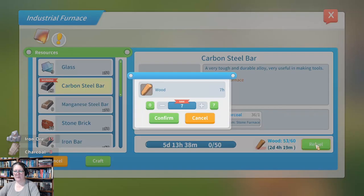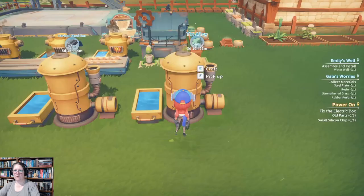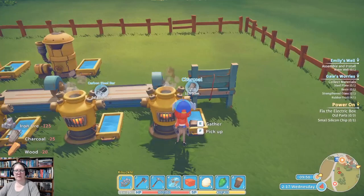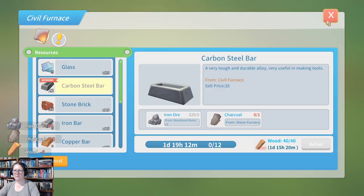We'll get that cooking. I need the alloy so I'll leave that on because I need to make more bearings. Let's change this one over — we're going to need a lot more carbon steel quickly. I'm going to change everything over to crafting carbon steel, which will give me three times as much in about the same amount of time.